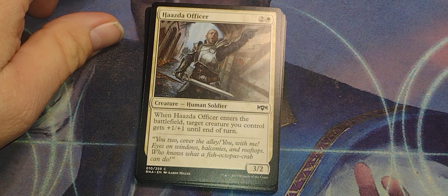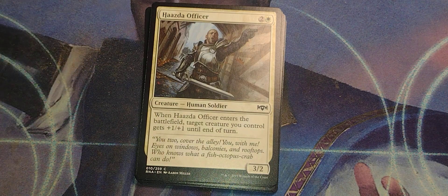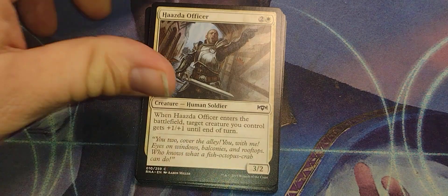Hazda Officer. Two and a white, human soldier, 3/2. When Hazda Officer enters the battlefield, target creature you control gets +1/+1 until end of turn.